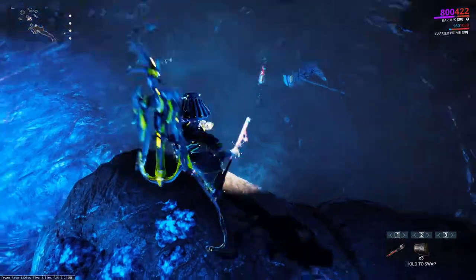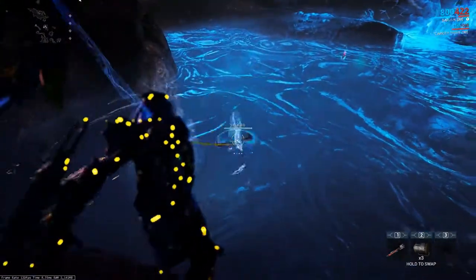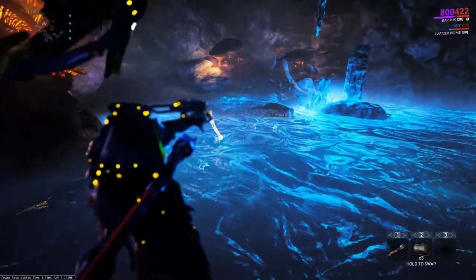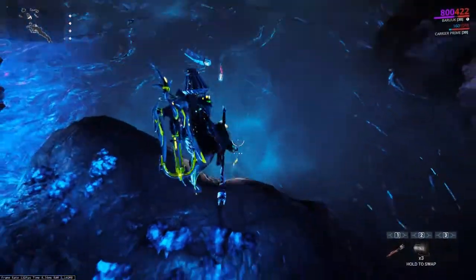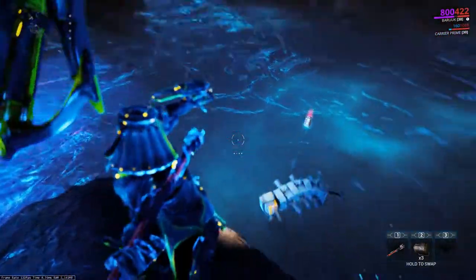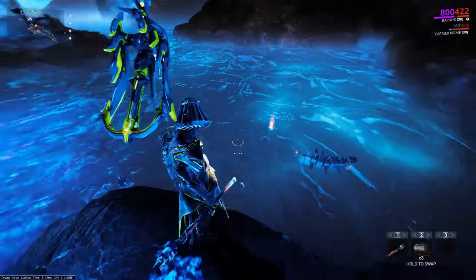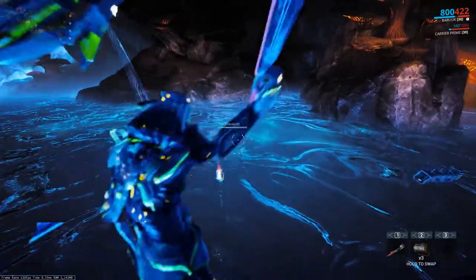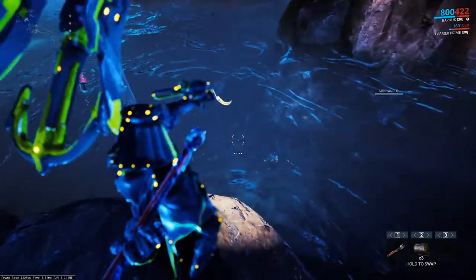We got one spawning in here — they're a little bit hard to spot as they're very skinny. It's gonna take a sharp eye to get these. What I usually like to do is double jump and aim-glide while in the air, which highlights them a little bit better. You can also get the bait item that highlights fish from the Plains of Eidolon vendor.